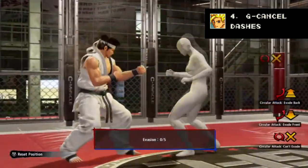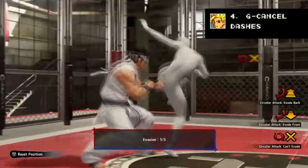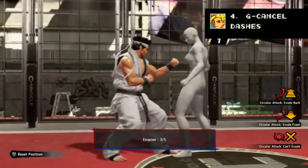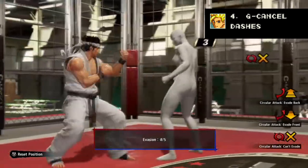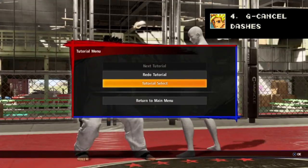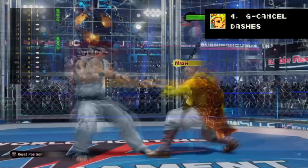Experiment with your own character to see where this can help you. The best place to practice this is in the final trial in the tutorial, which requires you while being hit to input a sidestep, then a dash, and then guard cancel that dash before the next attack comes in — five times in a row without making any mistakes. It's not the easiest but it really illustrates how ending your dash can really save your neck. You can also do this with crouch dashing but it's a fraction slower.